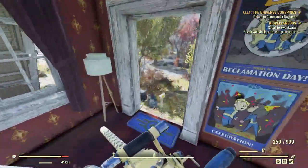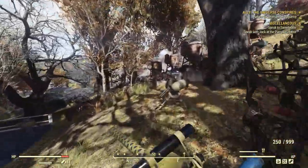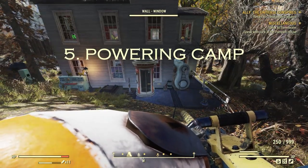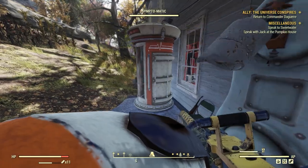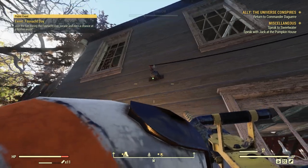My fifth tip — I actually figured this out in Fallout 4 and it works in Fallout 76 too. I have a power generator, a diffusion generator, and I had no idea that if you place power conduits nearby, they distribute power in that vicinity.